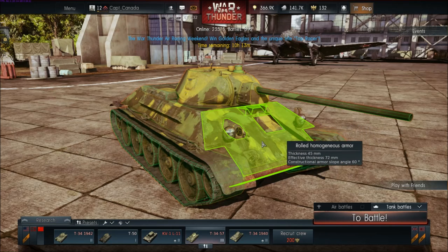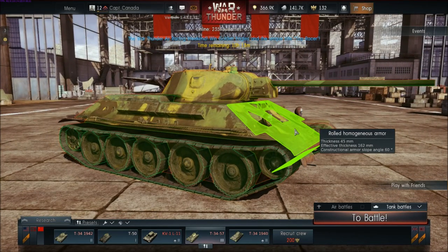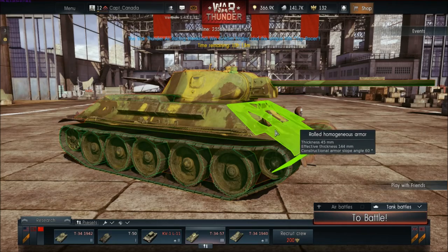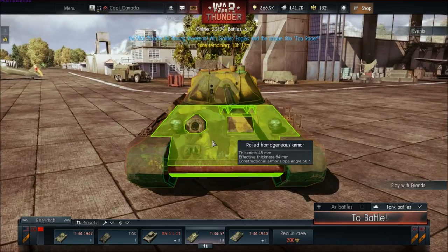So the front plate at .45 angle is 162 millimeters effective. But if I shoot here, it's .40, and it's .57 effective because of the slope. You can see there's a big armor strip along there that's a lot thicker than everything else.